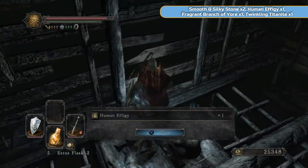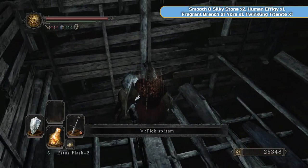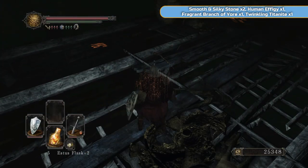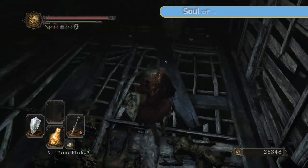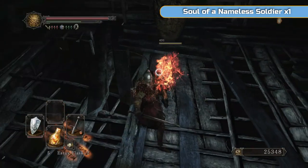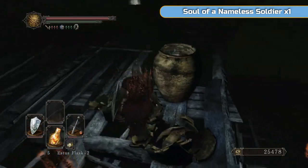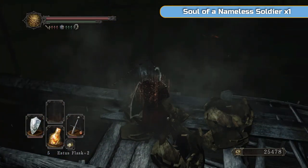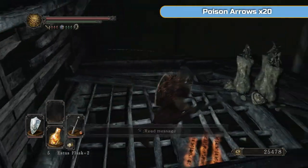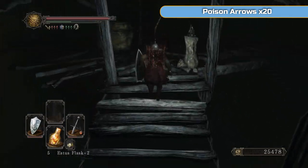There is actually a line of jars we need to go through at the bottom of this place, and I will de-robe to go through them - I advise you all do the same. Fragrant Branch of Yore is the main thing we're picking up there. Then there's a ladder ahead of me - I'm not going to go down there, but the Dark Pyromancy Flame is down there. There's also one of those mole dog enemies down there, along with a lot of those jars. So if you want to go get the Dark Pyromancy Flame, go for it - I'm not going down there, it's horrible.